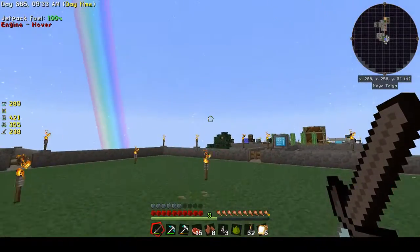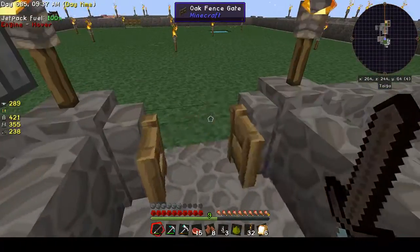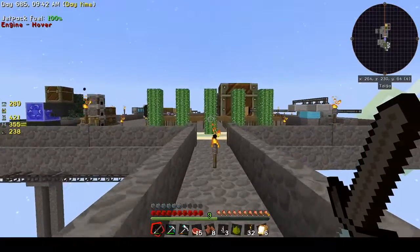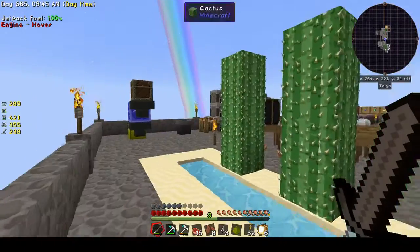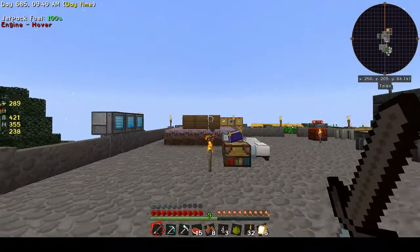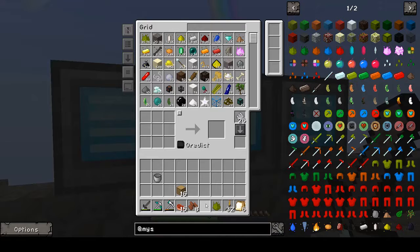We also got 3 Cal Essence chunks, so we can almost get cow seeds. We can probably do that sooner or later, but not right now.